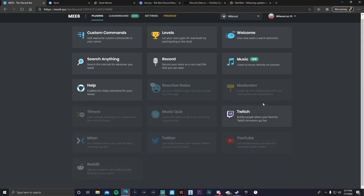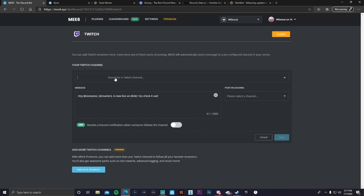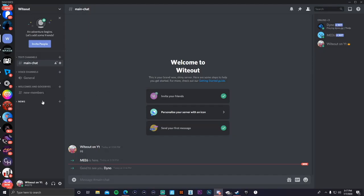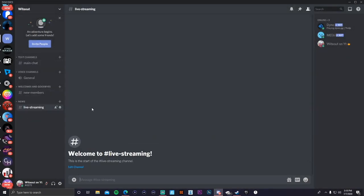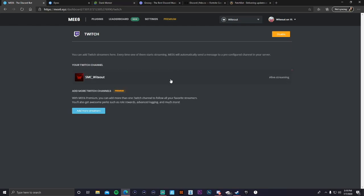One more thing to show you for MEE6 is the Twitch integration under Plugins. Once you connect your Twitch account to the bot, go back to Discord and create another category — name it 'News' — and add a channel inside called 'Live Streaming.' Every time you go live, it will post a message in that channel. I'd recommend leaving follower notifications off because it will get really annoying as you grow. Save your settings.